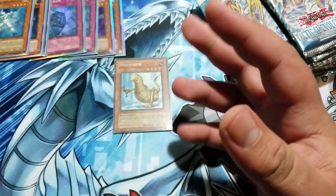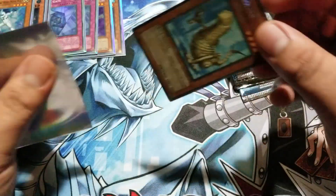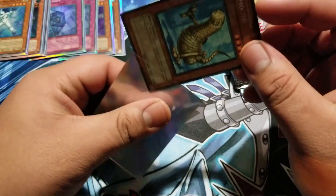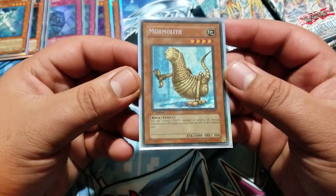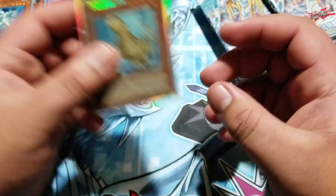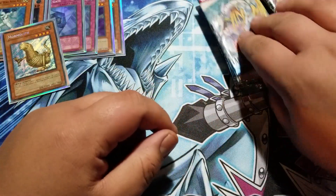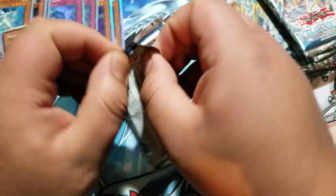It's awesome, we got a secret rare! Not the one I wanted but I will take it anyway. This is an old set from 2007 so these cards are real nice. More Molyth looks so good in these sleeves. All right, come on Rainbow Dragon, where you at?